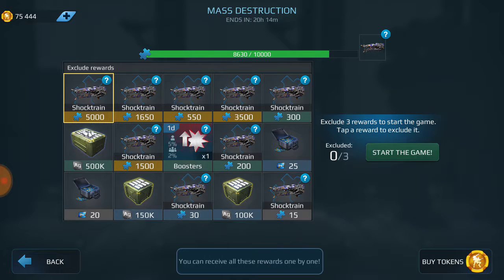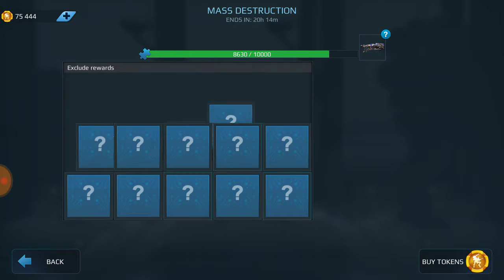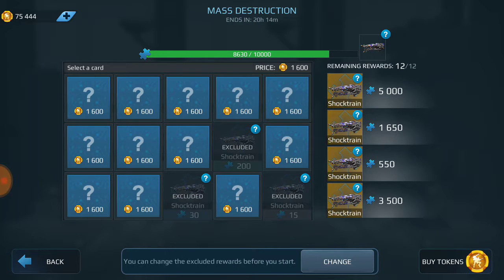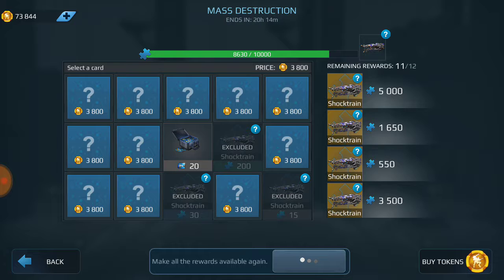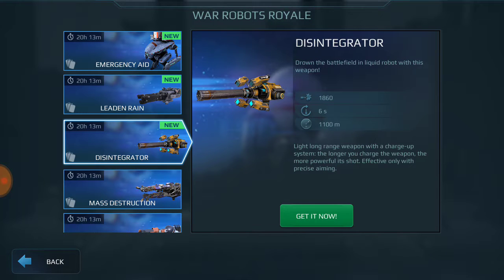I have no need for shock trains so I generally do the first two shock trains and another shock train. I prefer to get the silver or the keys or even the booster rather than getting the shock train. And then when it gets that expensive I usually don't spend much.